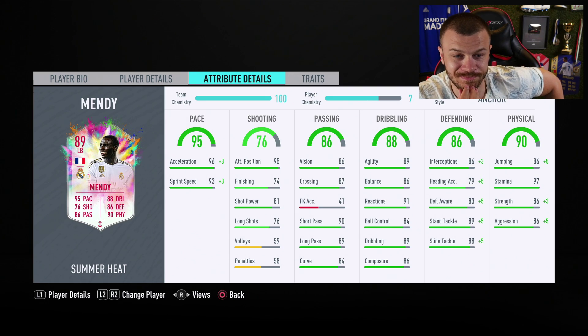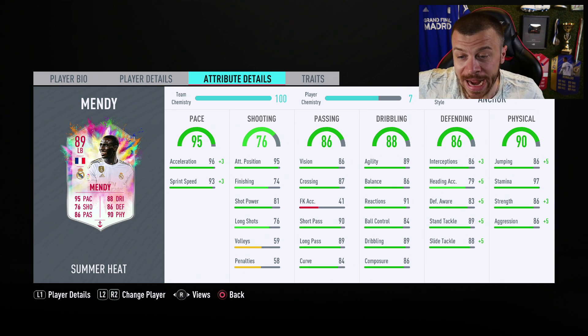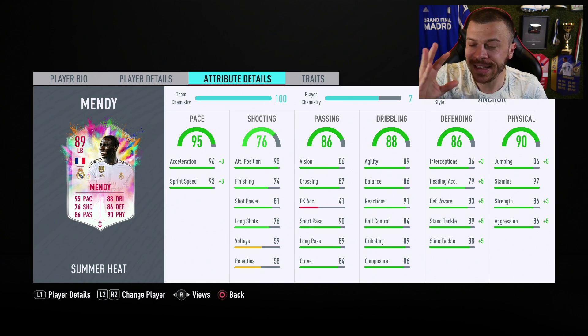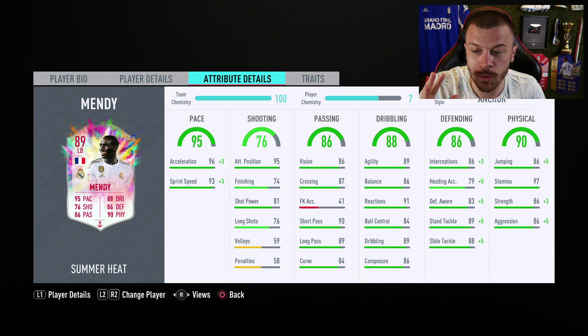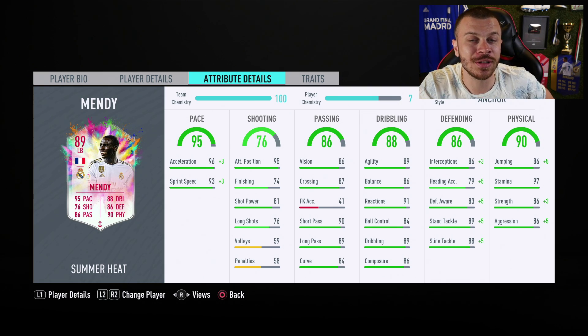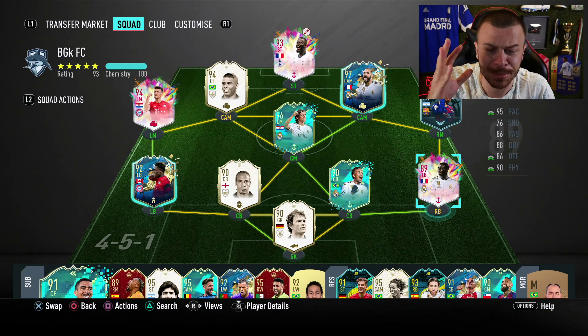With the anchor he's got 99 acceleration, 96 sprint speed, 88 Defending Awareness, 94 Standing Tackles, 93 Sliding Tackles, 89 Strength, 91 Aggression, 97 Stamina — absolutely incredible stats. Even on 7 chemistry, he's an absolute beast.